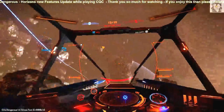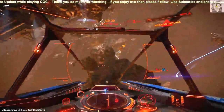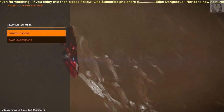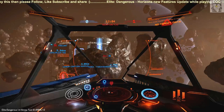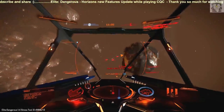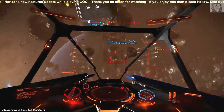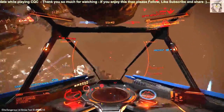Another new feature that leads on from this is multi-crew. You'll be able to play with your friends — or your brother, which I'll probably be doing on my channel — and both be in the same ship. You can both go on planets together while one person flies in a fighter protecting your buggy. You can take out your ship together, it's going to be amazing.